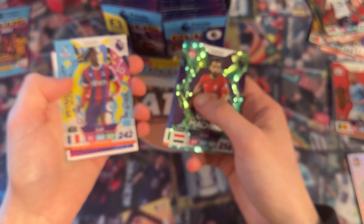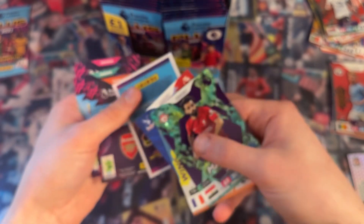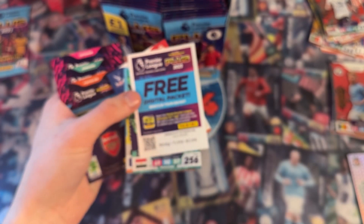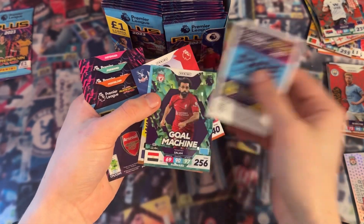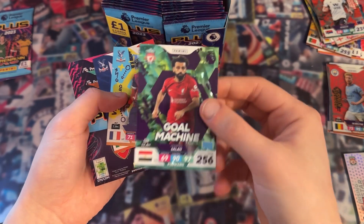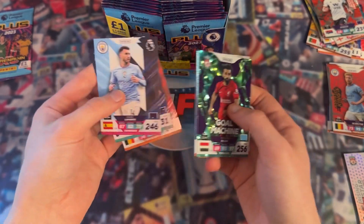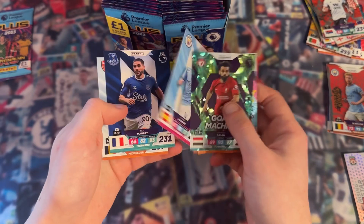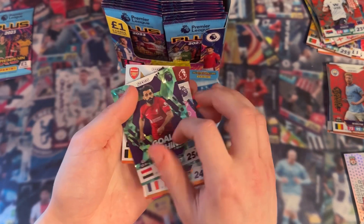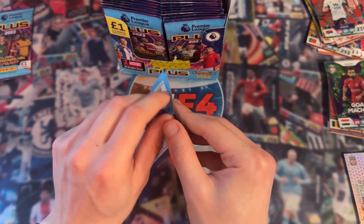The next pack we opened, we got one of those rare cards - that's amazing. We have Wing Wizard Michael Alise, the free digital pack, and the Gold Machine Mohamed Salah. The Wing Wizard Michael Alise is also here. We also have Eric Laporte, Neil Mopai, and La Conga - Arsenal. That Gold Machine card is definitely one of the best cards we've got yet - probably the best card from this box so far.